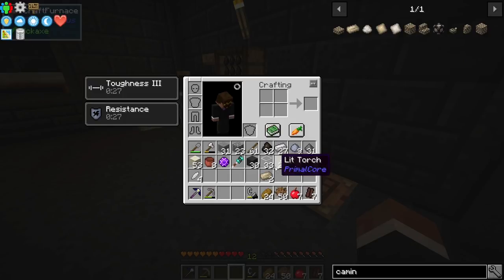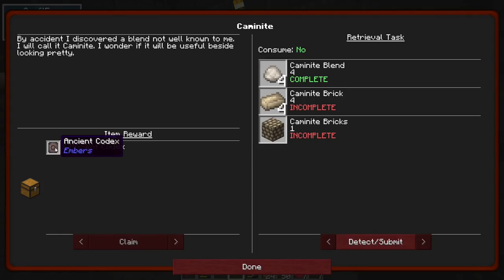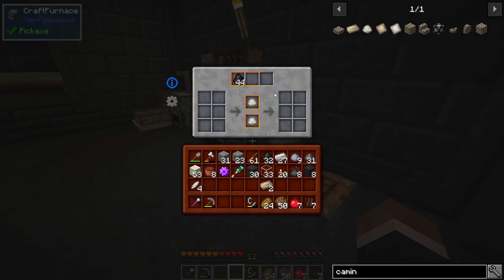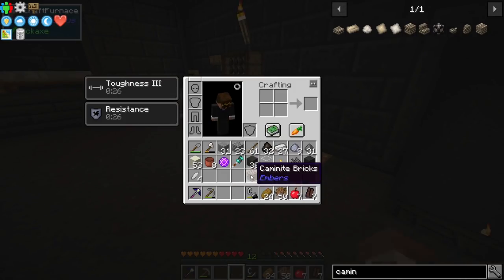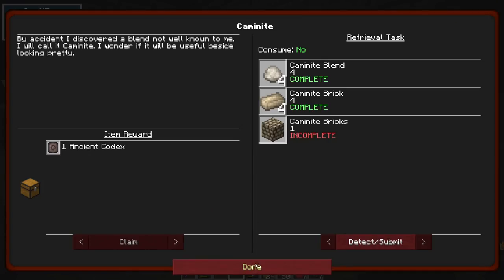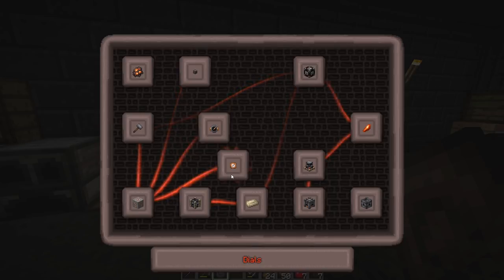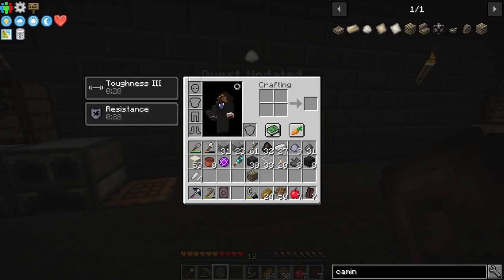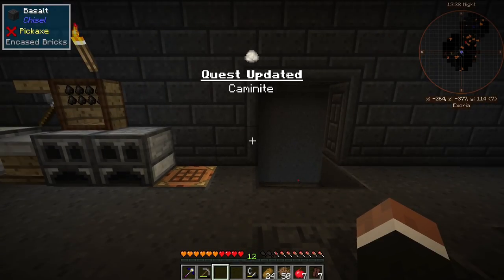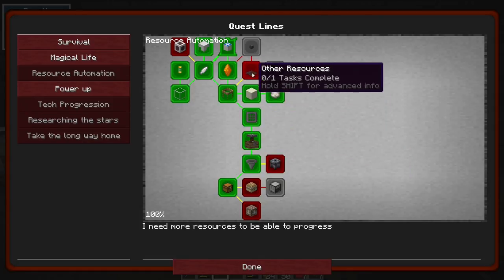We're gonna need four of these and we can combine that into bricks. We get the ancient codex, which is the manual for embers. Excellent. There we go - Camminite bricks. Let's detect claim. This is one of our first books and I'm not sure anything here is gonna be relevant to us right away. At least we have it, so we can research embers stuff.